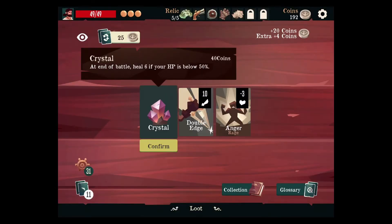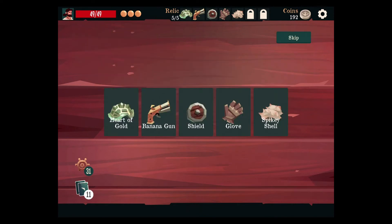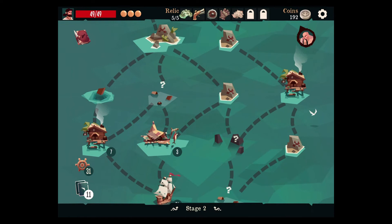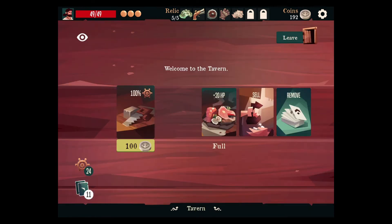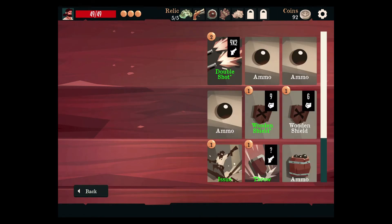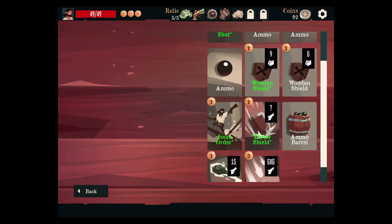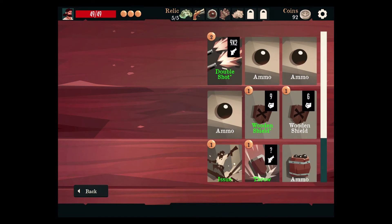I am liking how this is turning out. We can pick up another relic and just get rid of it. We'll go here and pay 100 coins for our better adventure points. Do we want to get rid of something? We could get rid of one of our ammos, but it's kind of essential with this ammo heavy deck, so I don't think we will.